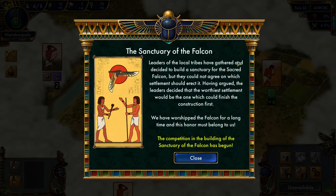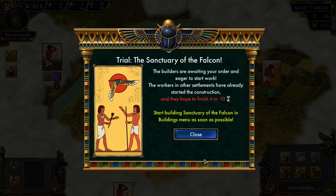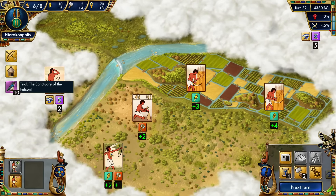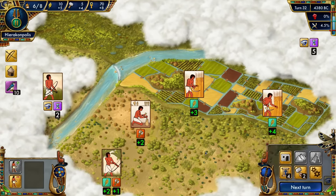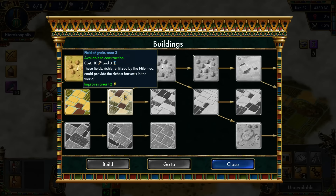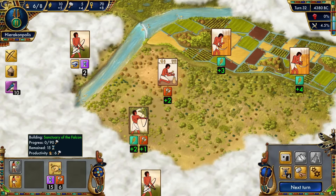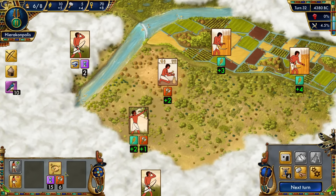The leaders of the local tribes have gathered and decided to build a Sanctuary for the Falcon, but couldn't agree on which settlement to erect it. They decided to let the settlement that finishes construction first win. We can build the Sanctuary of the Falcon because they apparently favor us. I have to start building it in the menu as soon as possible. Found it — Sanctuary of the Falcon — and hitting Build. I'll put this worker on it.